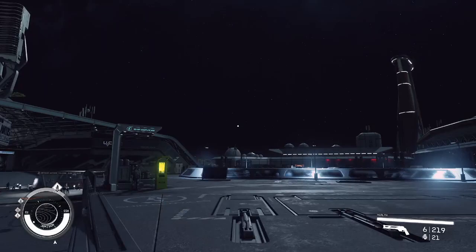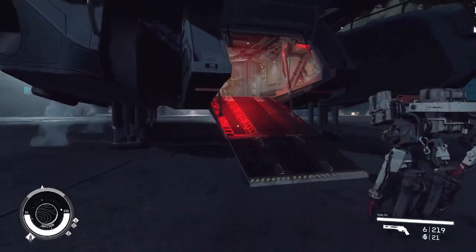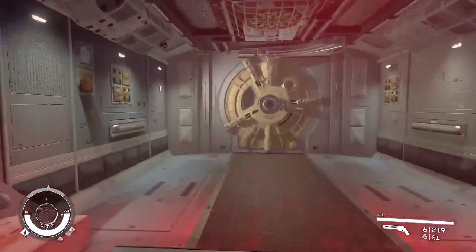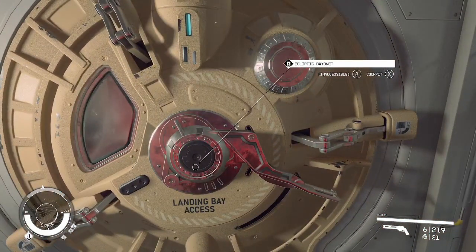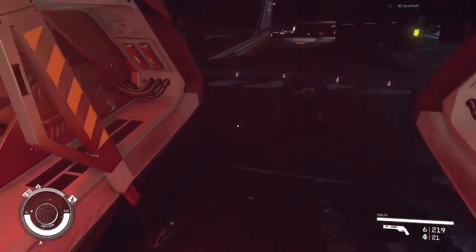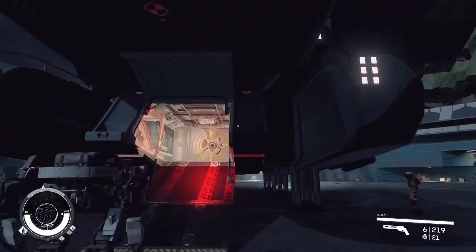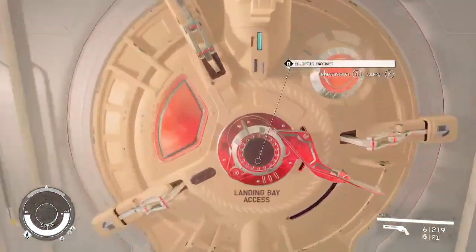So let's just see if we can get there. There's a couple things I'm going to try. Let's just go right to the cockpit here. It says it's inaccessible. Why is my ship inaccessible now? Oh my god, this is nuts. Now I can't get out of my ship.